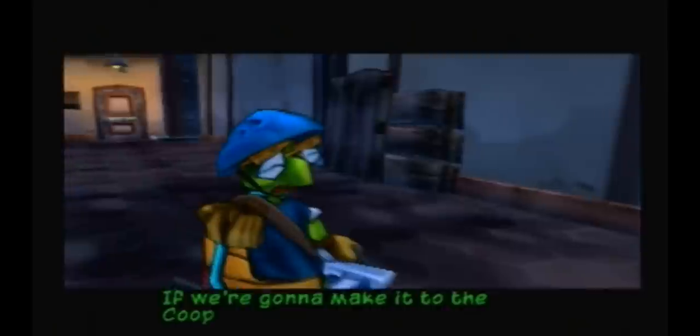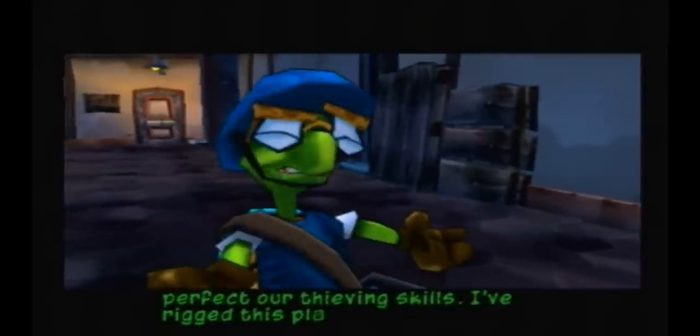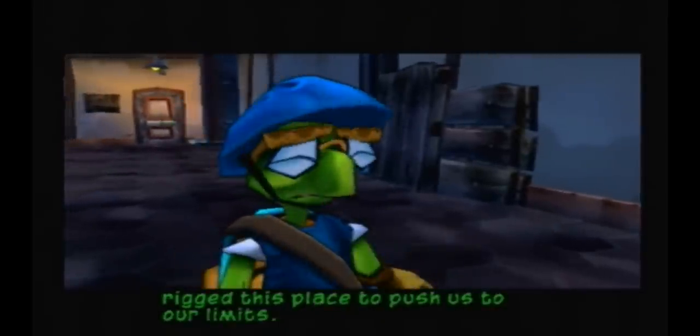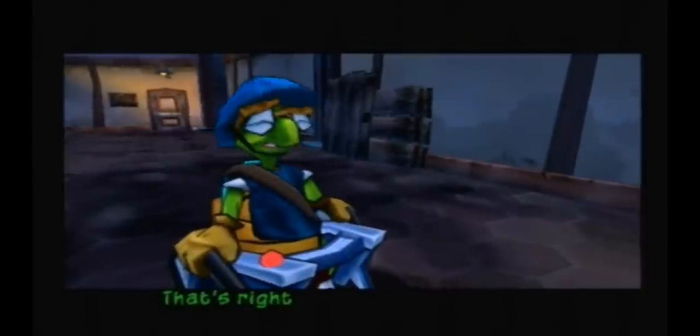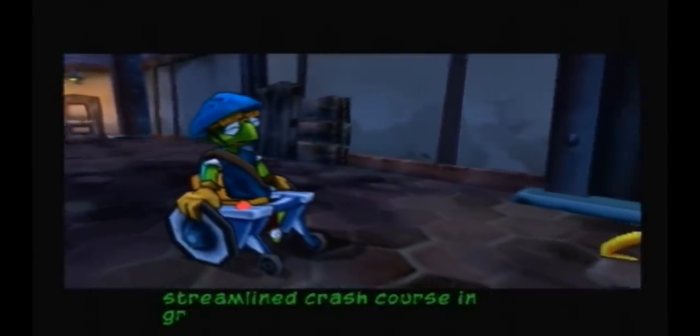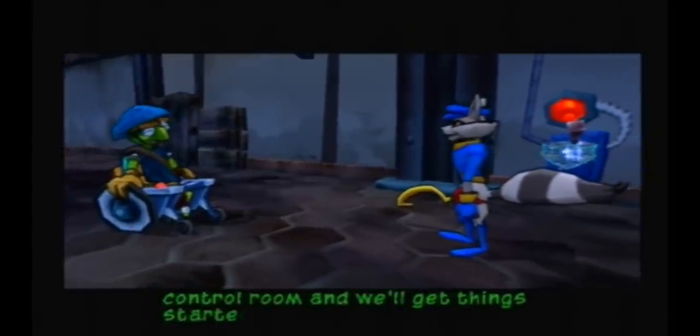If we're going to make it to the Cooper Vault, we'll need to perfect our thieving skills. I've rigged this place to push us to our limits. I'm guessing these levers start the different trainers. That's right. Each will initiate a streamlined crash course in Grand Larceny. I'll head for the control room, and we'll get things started.